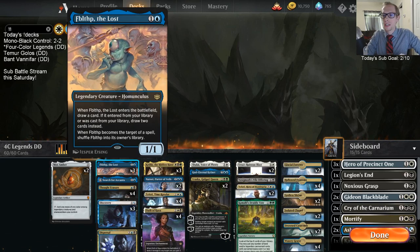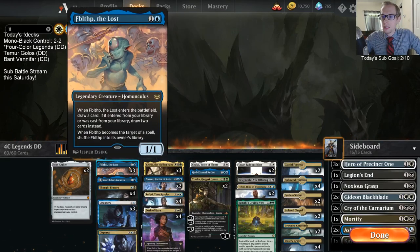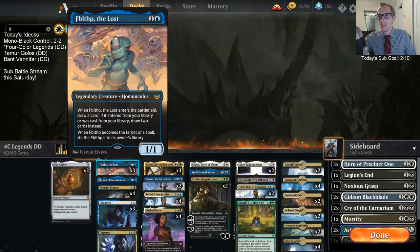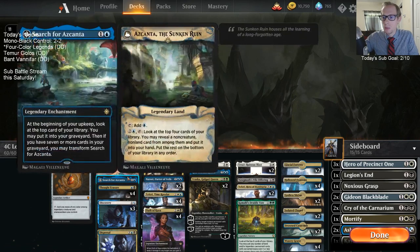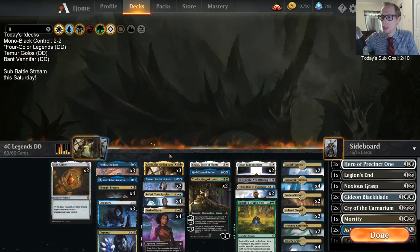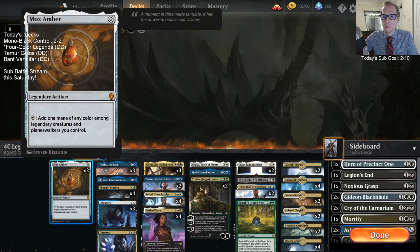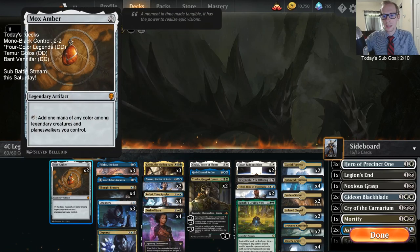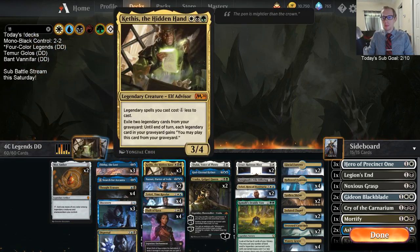Take Fibblethips - a two-mana 1/1 that draws a card. That's fine, but if you make it one mana, now we're really talking. One mana 1/1 ETB draw a card is really nice, and same with one-mana As'Kanta. Reducing costs of all these things is going to be awesome, especially when playing Mox Amber - reducing costs pairs really well with Mox Amber.